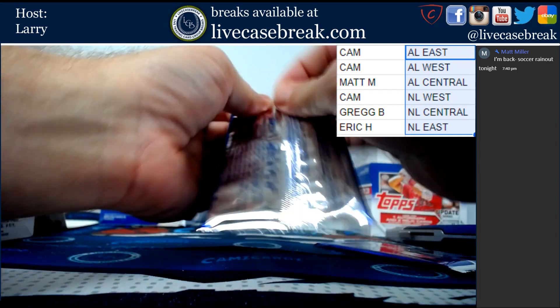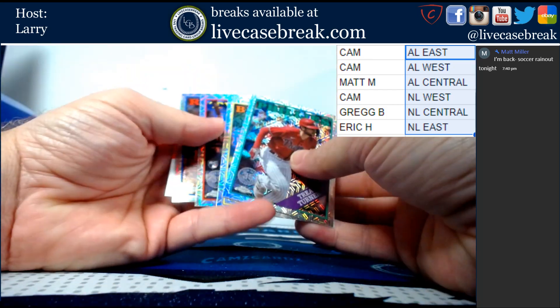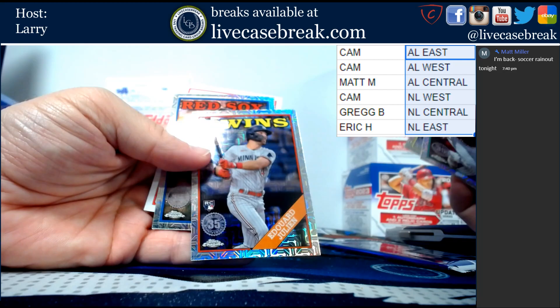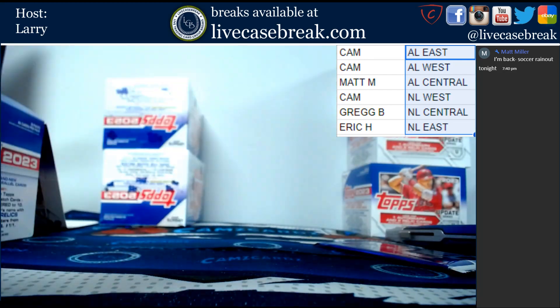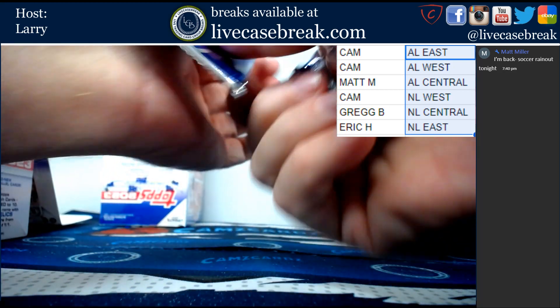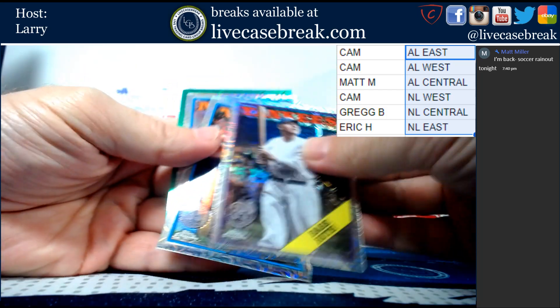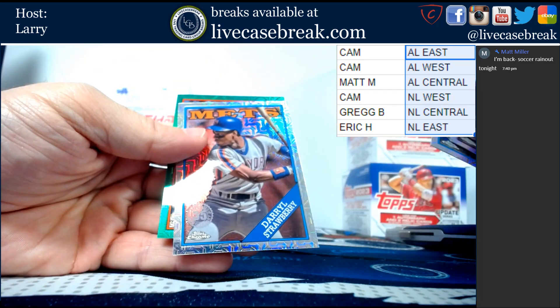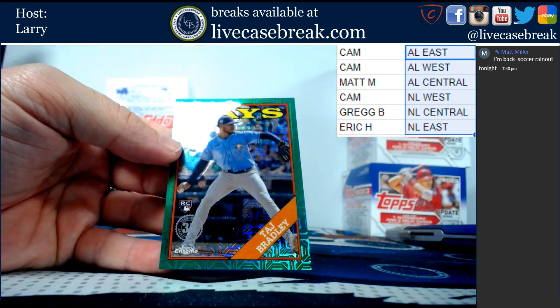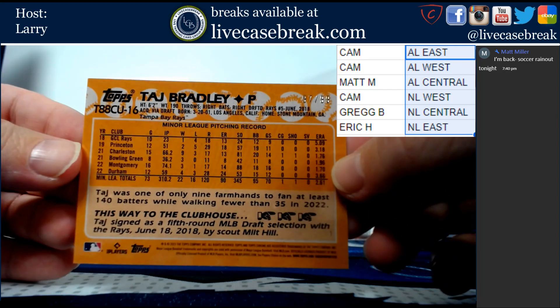Well, maybe we got an auto in these two - or a red or something nuts. Turner, Tarang, Julian, and Pedro. We got a green - we got the Babe again, Gary Carter, Darryl Strawberry, and Taj Bradley. Green - that is out of 99 for the Rays.